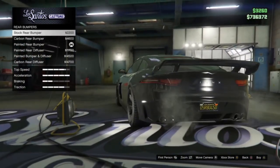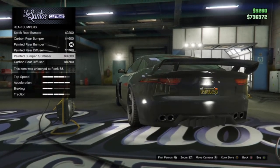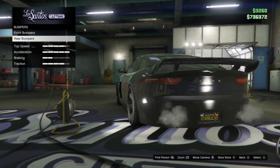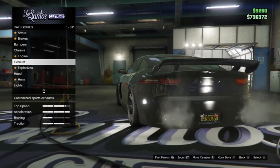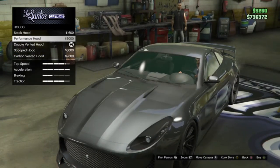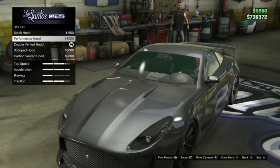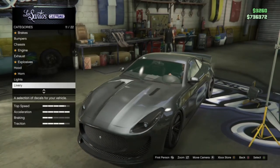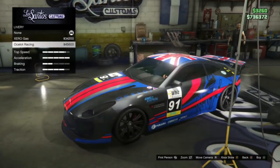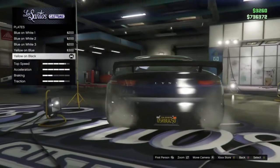First off we are going to be doing the Ocelot Lynx — L-Y-N-X I think. I don't know why it's not very popular because this thing looks amazing. As you can see from the customisation options, you can have very different types because of the different bumpers. It's one of those cars where the bumper option actually changes the front of the car rather than just the bumper, so it actually gives it a different look, which I especially like. It also looks very nice in the grey that I've got it in.